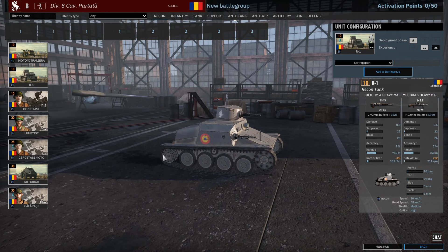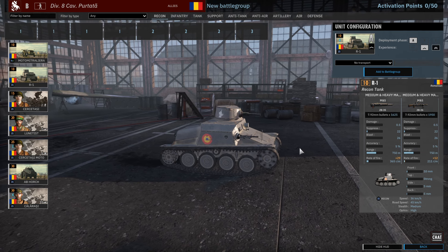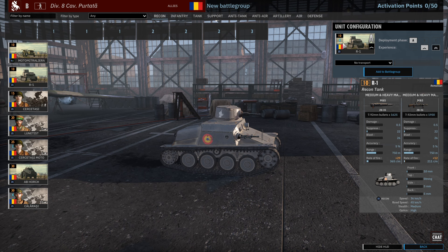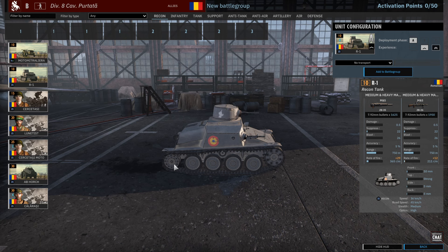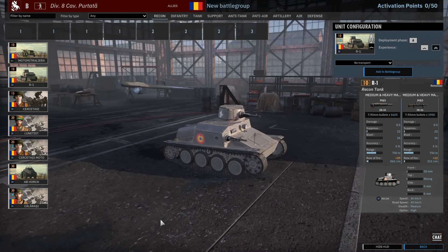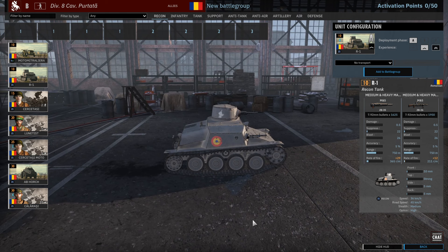If you want more MGs with a bit of armor, the R1 might be your choice with its two MGs. They're decent MGs — not great ones — but you get them for 10 points, which is super cheap, with good optics and eight of them. You can spam them out and make the enemy annoyed by having to fire AT against them. The R1 can be a solid option if used correctly, and with the recon slots you have, they might be worthwhile taking.